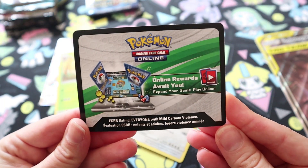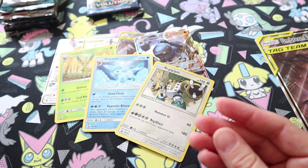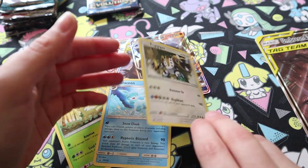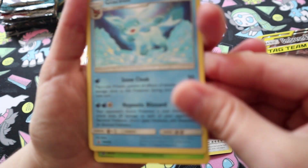Okay, welcome back. First things first, we have the code card — this should get you all your promos. And we were right, the promo cards were behind the main four. We'll get these two first — they're non-holos.